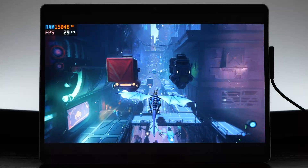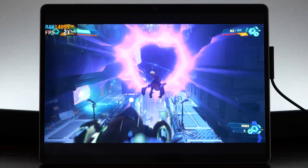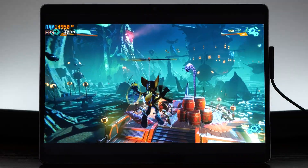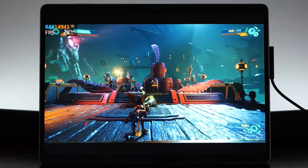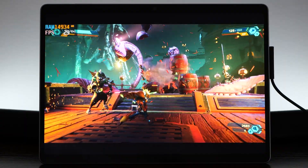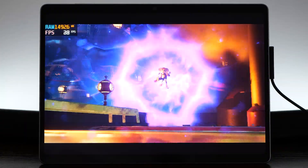So there we go — that is Ratchet and Clank Rift Apart on the Surface Pro 11 in an early AVX test. It's not too bad at the moment. I was expecting worse based on my performance test with The Last of Us. But it was kind of fun, kind of playable. I'm hoping for some more improvements before I do a proper review. Thank you so much for watching — please like and subscribe. And until next time, I'll catch you later.